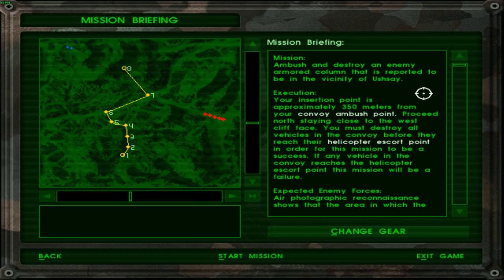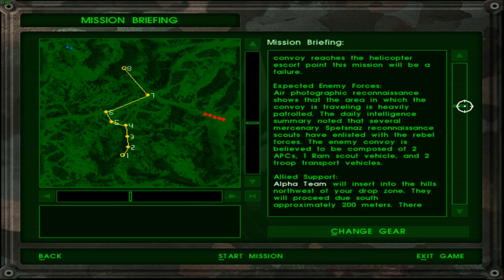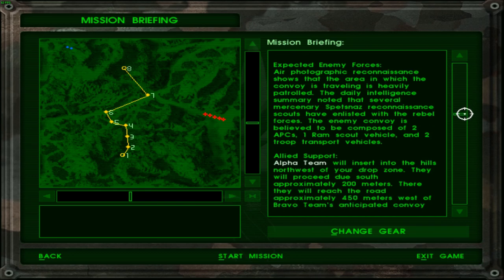Proceed north staying close to the west cliff face. You must destroy all vehicles in the convoy before they reach their helicopter escort point in order for this mission to be a success. If any vehicle in the convoy reaches the helicopter escort point, this mission will be a failure. Roger that. Expected enemy forces — one RAM scout vehicle.